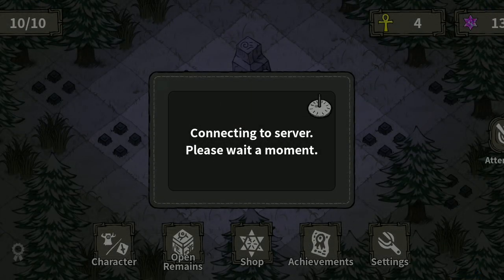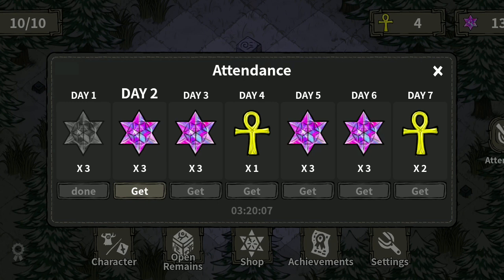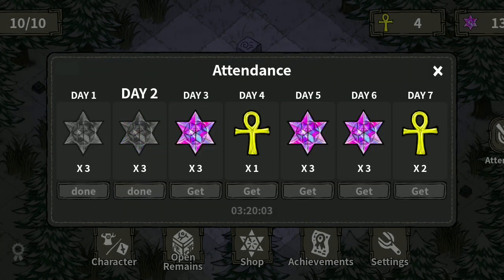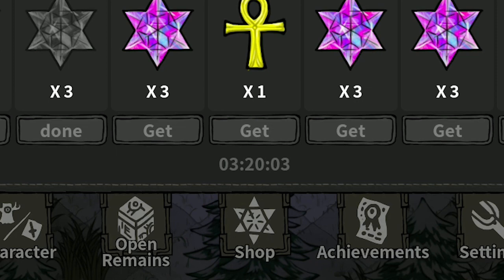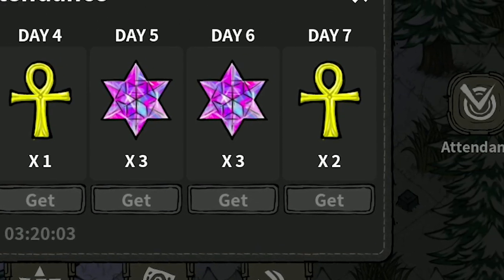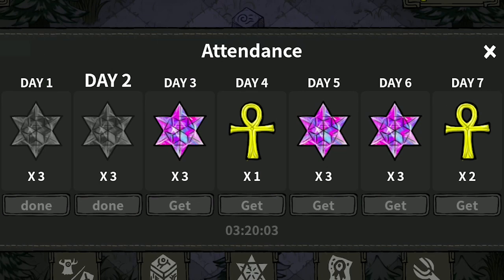Secondly, the daily rewards. Since it's a daily rewards type system, you'll just have to come back into the game 24 hours from the last time you claimed the previous reward. If you kept up a good record, you will be able to receive two revival angst on the seventh day. Each revival angst is worth 30 star gems, so you could count the seventh day reward as 60 star gems — compared to the other amounts on the previous days, that's a pretty good deal.